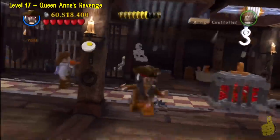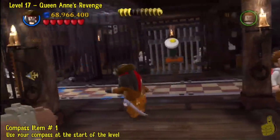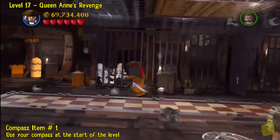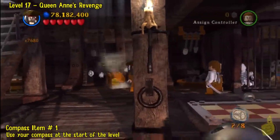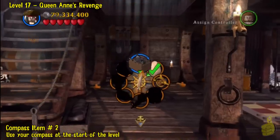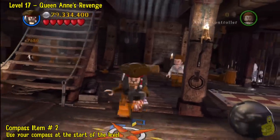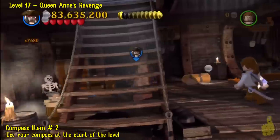If you just found us, hopefully you'll find it helpful. You'll have lots of LEGO games to follow for future play because we're LEGO fanatics over here. As we use our compass in the first area and find that first compass item, we will go ahead and make our way to the next one. So knock out the first couple of items by using your compass.